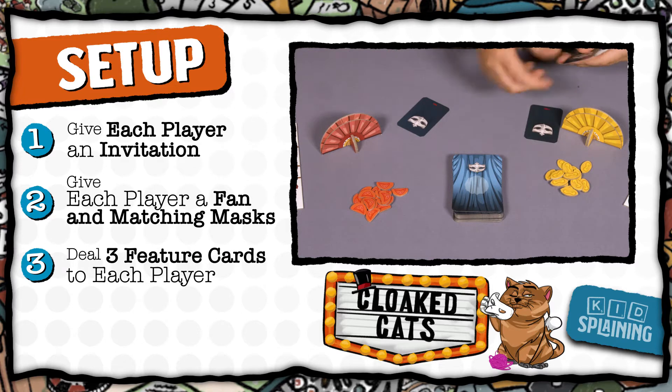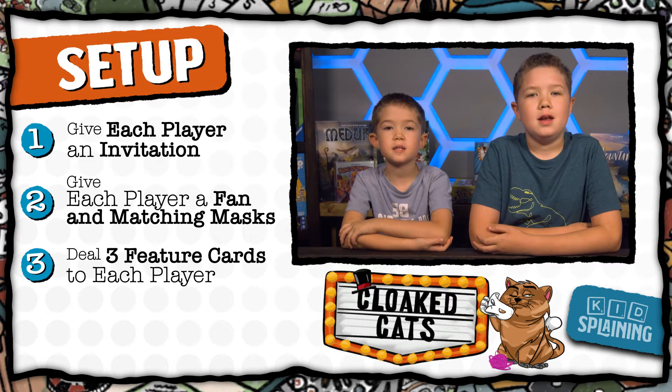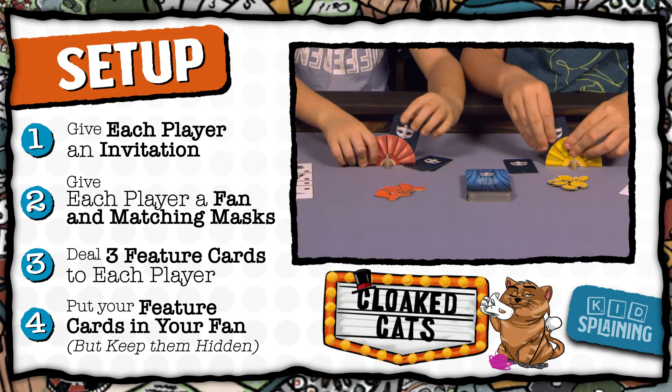Then shuffle the feature cards and give three to each player face down. You can put the rest of the feature cards back in the box. Now, everyone should put their feature cards in their fan without letting anybody else see them.